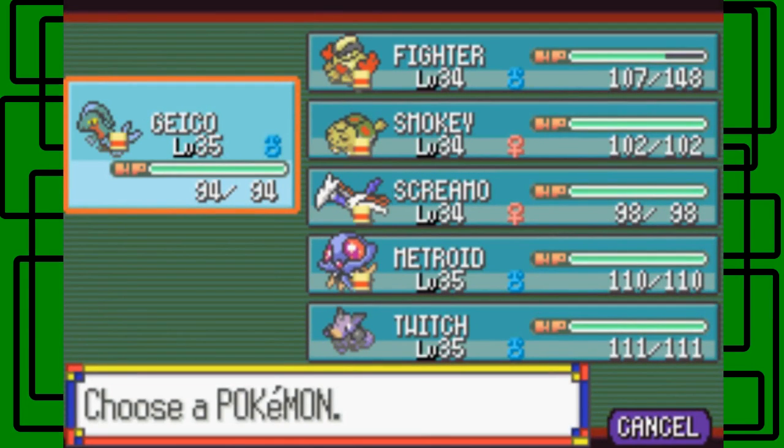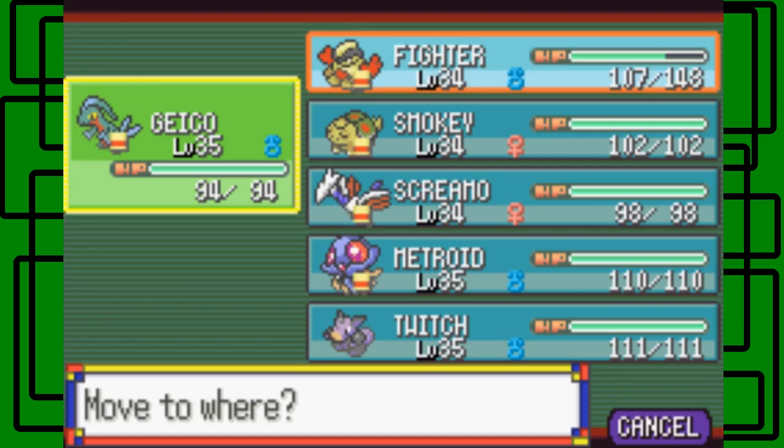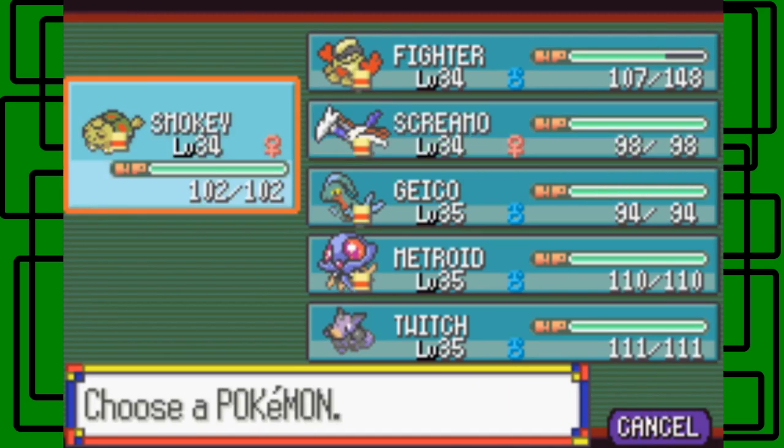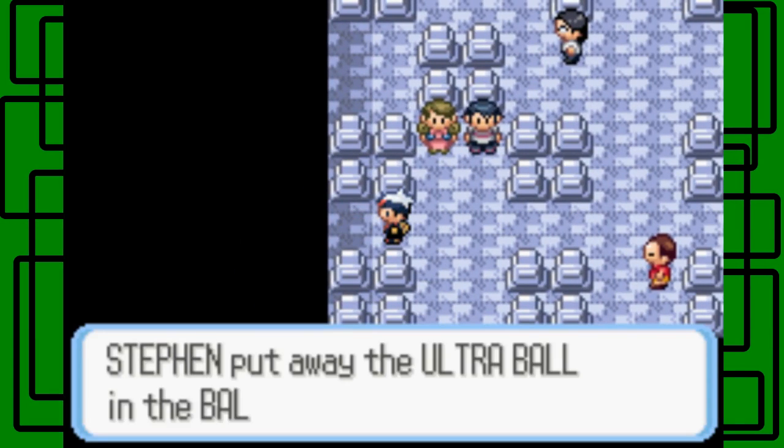I switch Smokey up front. Let's grab this item — it's an Amulet Coin, which doubles prize money when it appears in battle. Let's head to the second floor of Mount Pyre. Here's a Psychic trainer — I think it's a female Psychic. She says 'this is no place for children!' She has a Kadabra. Let's go for Flamethrower. Smokey uses Flamethrower but the Kadabra uses Psybeam, which does about a third of Smokey's max HP.